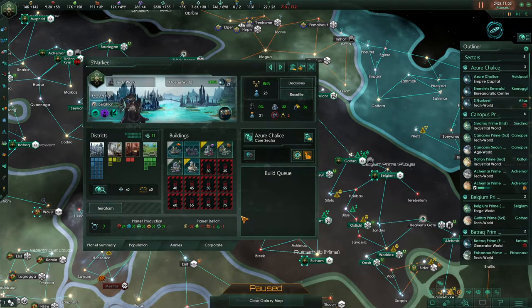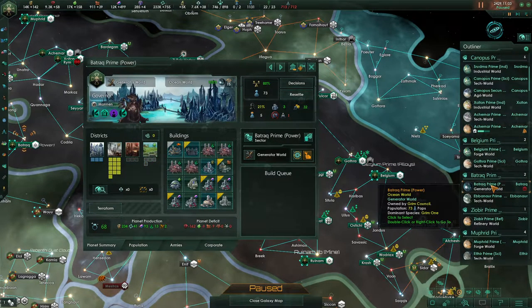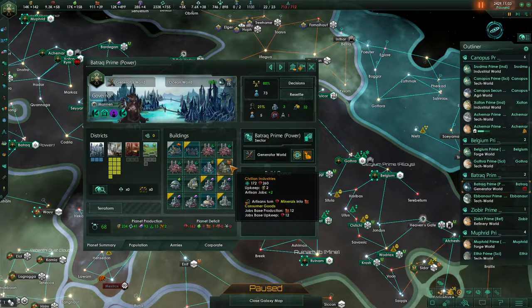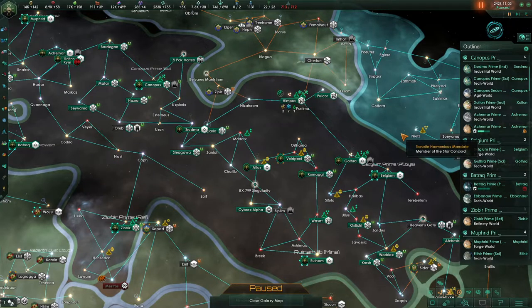I do want to get this tech world sorted. We've got ruler unemployment, which we can't do anything about right now, and specialist unemployment on a generator world. I'm wondering if maybe we want to grab a few additional civilian industries — yeah, let's go ahead and grab that.